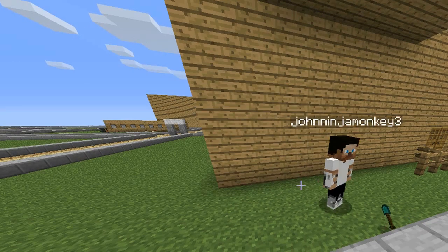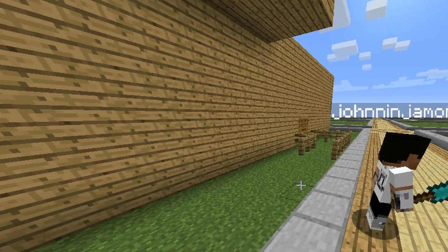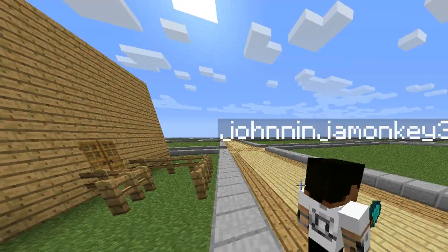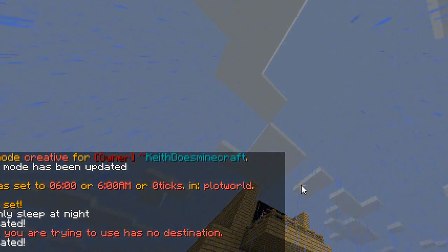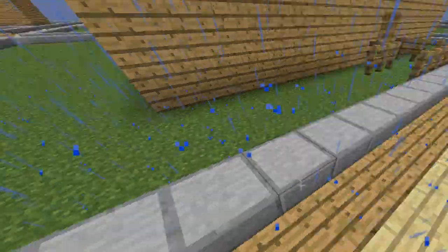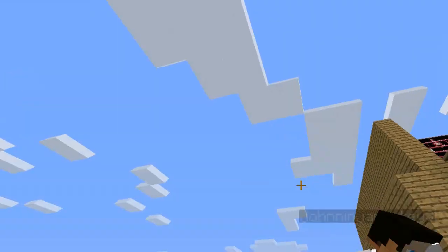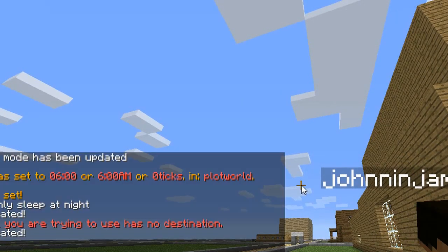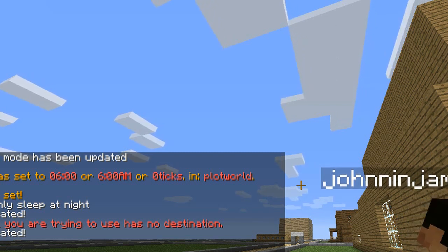Let's get started. I can barely even see what I'm typing because the screen recorder is in my way, but you can see it. You have to type MV create — let's just say 'parkour'.